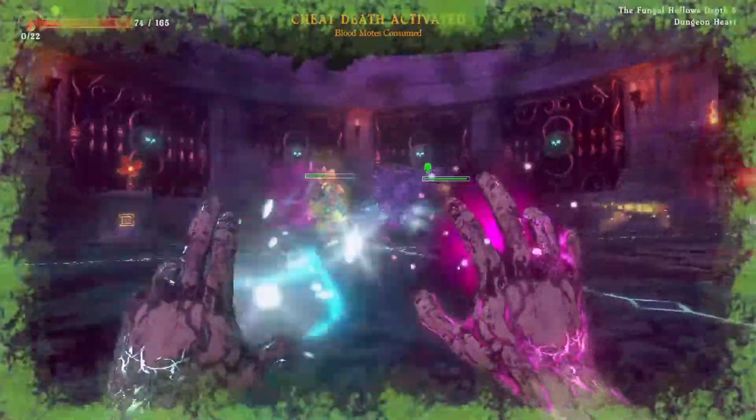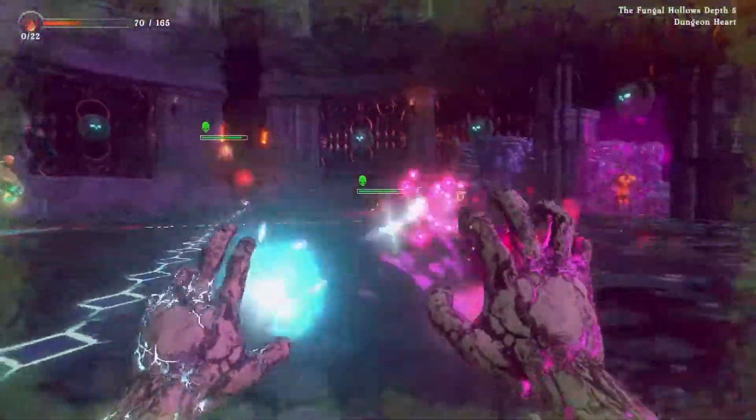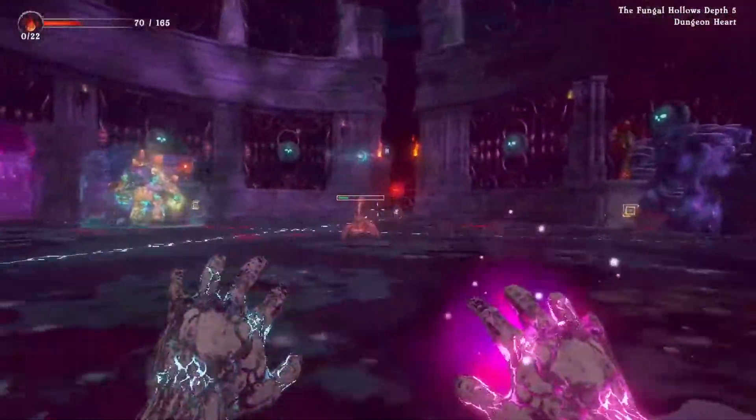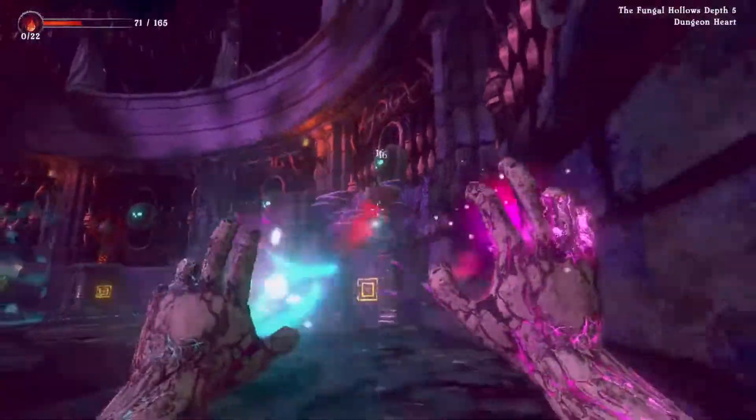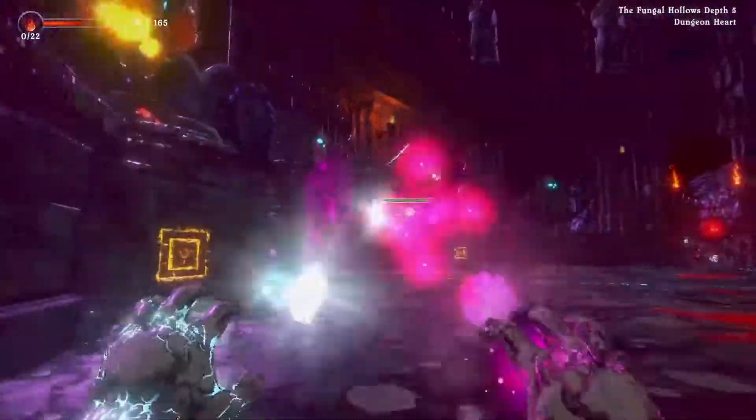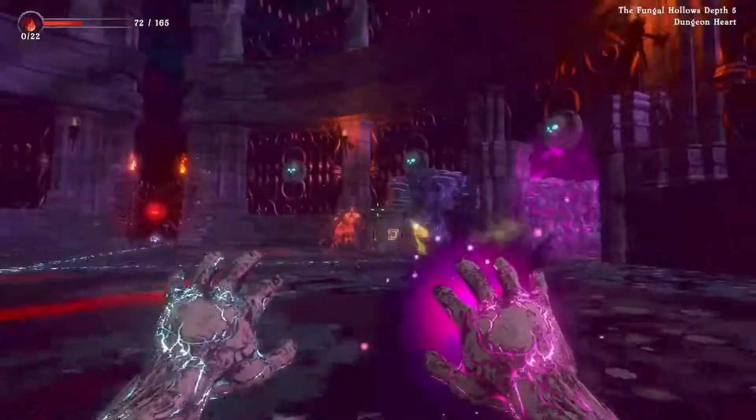When you start off playing, I would recommend taking it pretty slow and always watch the corners, because they love to place enemies there. Personally, I found these combos of spells to be the best: the Hawk and the Swarm, and the Needle and the Nebula.